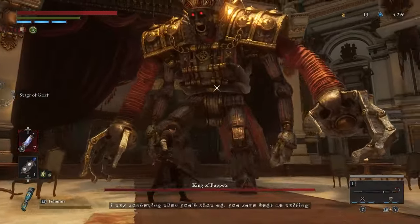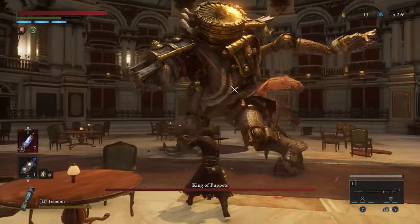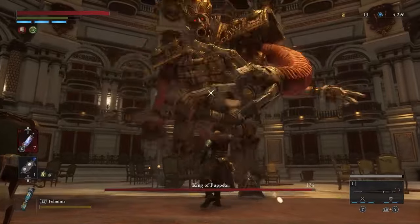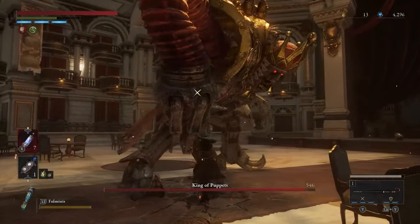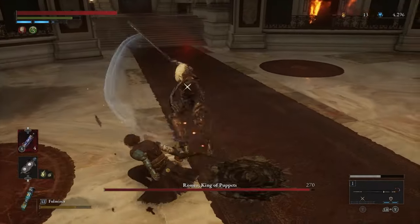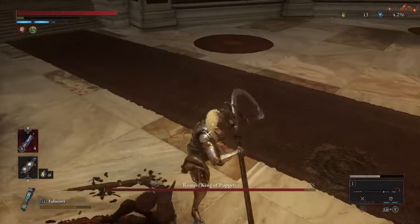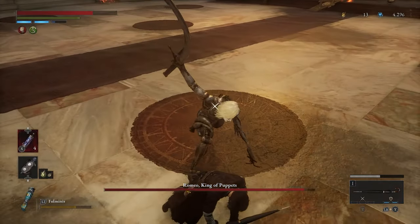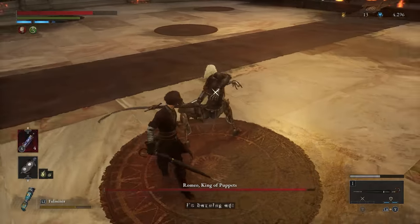Number 17: King of Puppets. This is easy but first you gotta understand how it works. Whenever he spins you have a free perfect block. There are two explosions — one you gotta get close, the other you gotta get far. Once Romeo comes out it gets harder, but not really. You can dodge towards his back and he stops his combo. Once I learned this I lost all respect for my best friend Romeo.